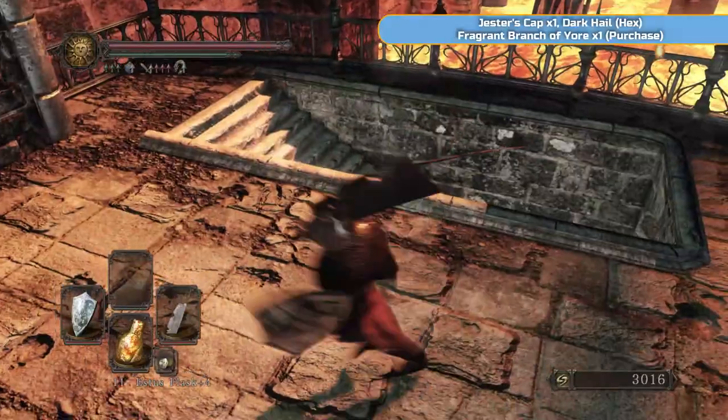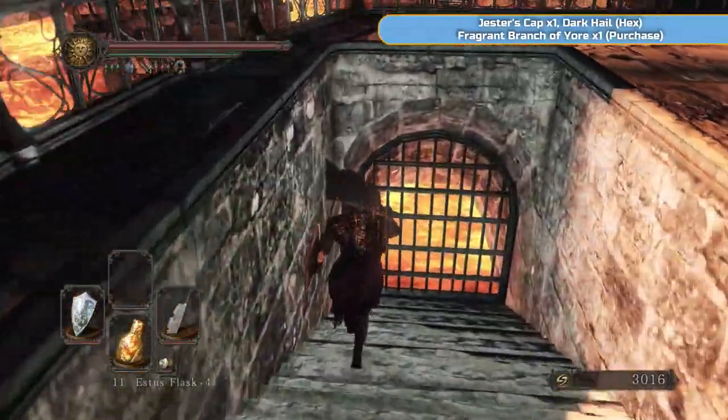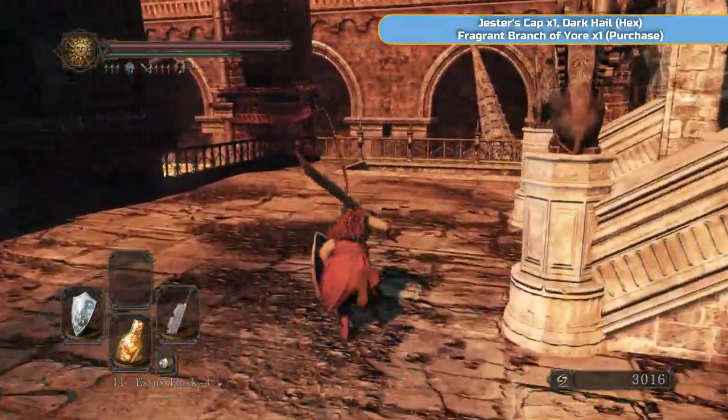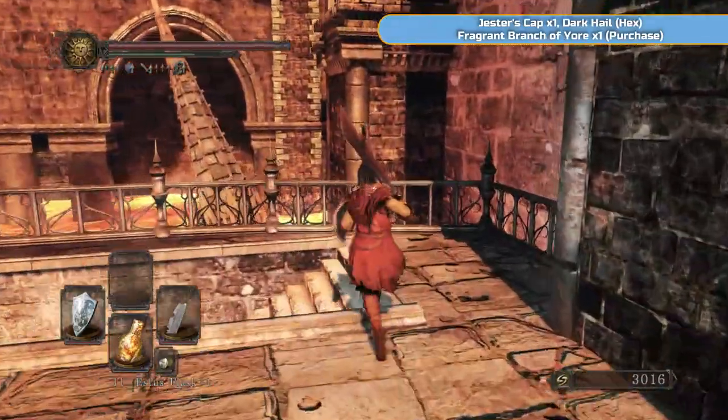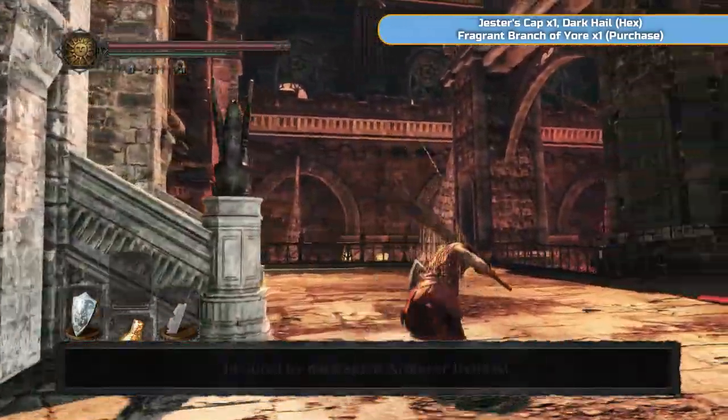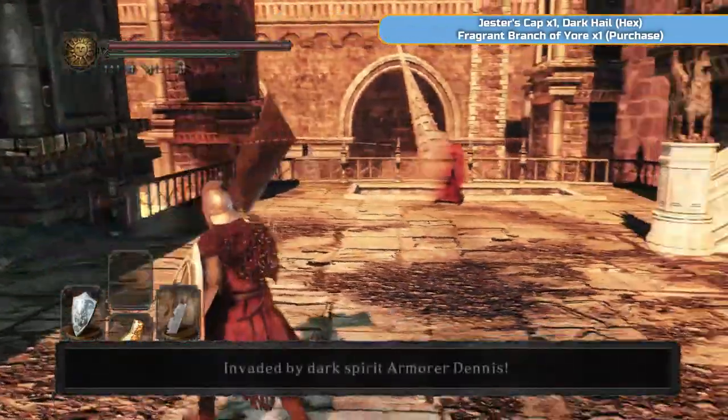That's what most of the enemies are. They're pretty quick though, so do be aware of that. But as long as you have your shield up, they can't hit that hard. What I'm doing here is trying to get a Dark Spirit to spawn in.